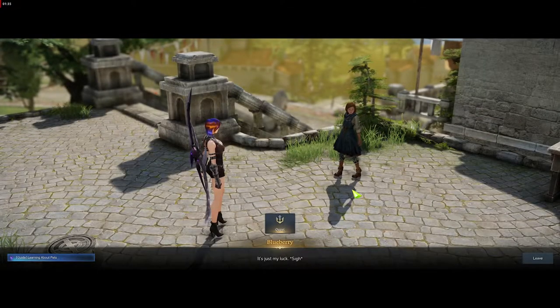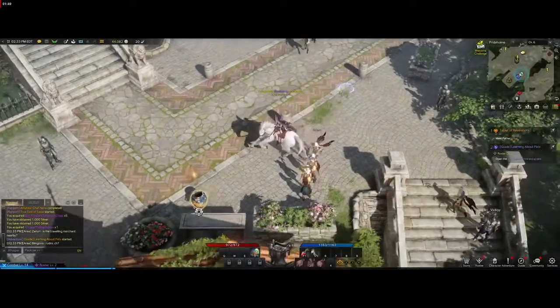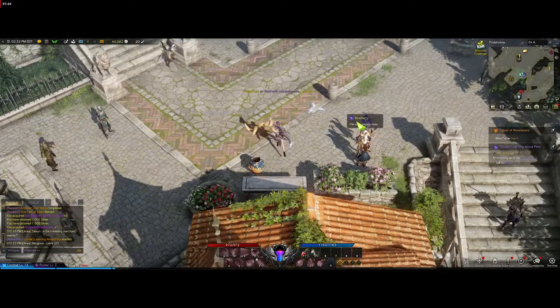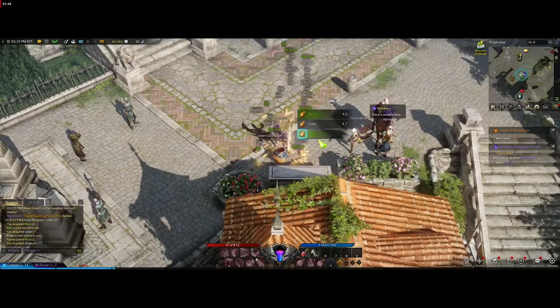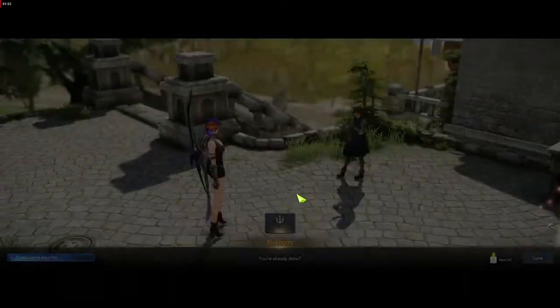You can skip the dialogue or go through it as you wish — I'm just going to skip it to keep this short and sweet. So you pick up the jar for this guy; the jar is filled with something. It's just to show you how annoying it is to pick everything up without having a pet.